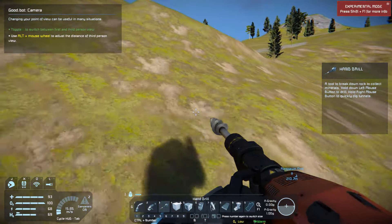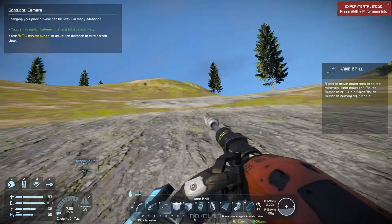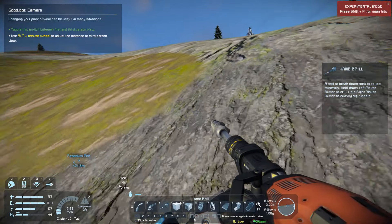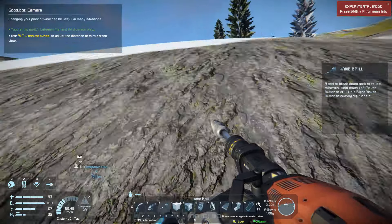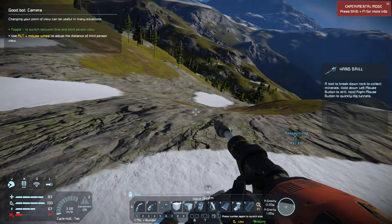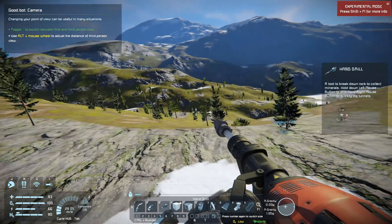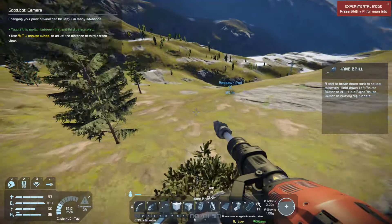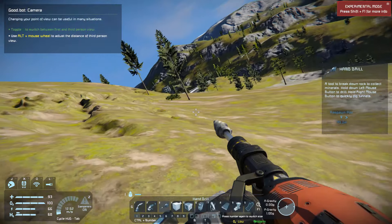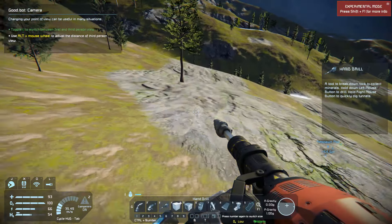I wouldn't imagine they're terribly far away. This drill has a built-in ore detector, it doesn't have the greatest range. The test game I did I was in a very snowy ice biome by an ice lake and there were no resources anywhere nearby. I'm hoping this time around we'll have some deposits a little bit closer to us.